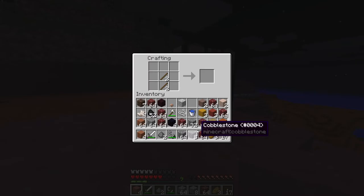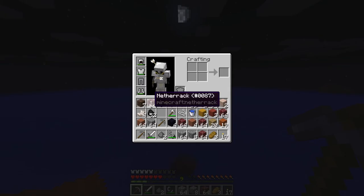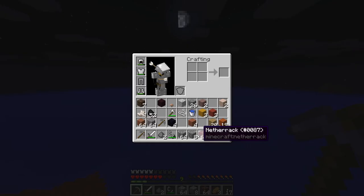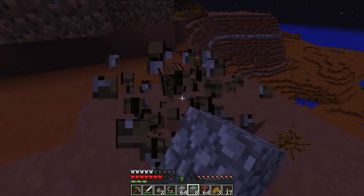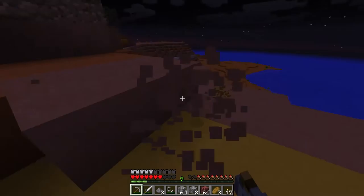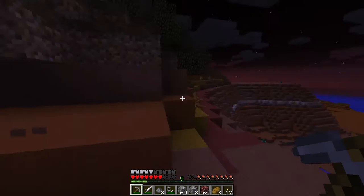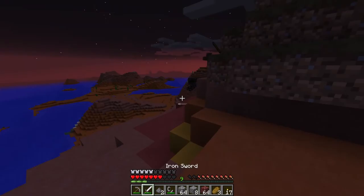We're kind of pressed for inventory space. We just need to get rid of some more of this. That's what I came over here to do — throw this stuff off the edge. I don't really need netherrack for anything. If I need it, it's very easy to get. There's some XP sitting over there. Did I kill something over there? The sun is coming up. Wonderful, just glorious.